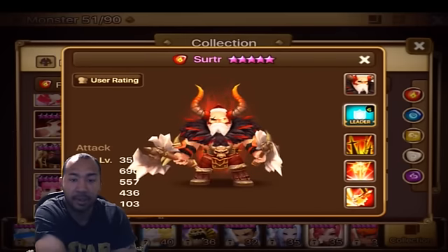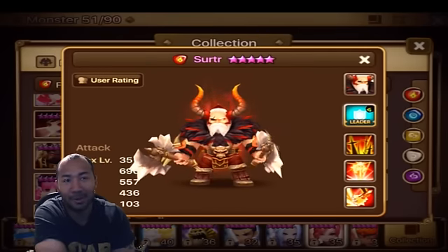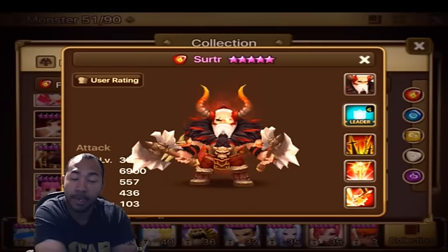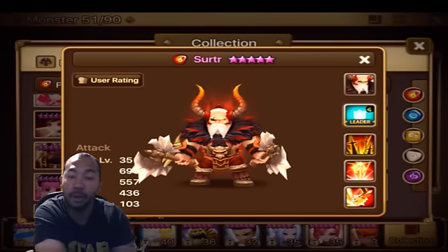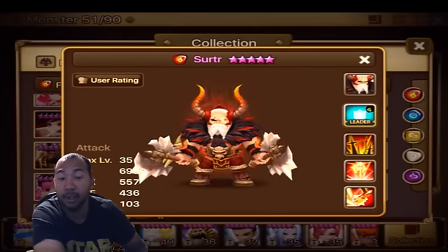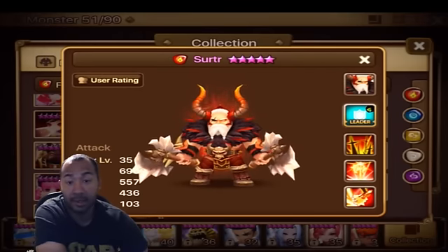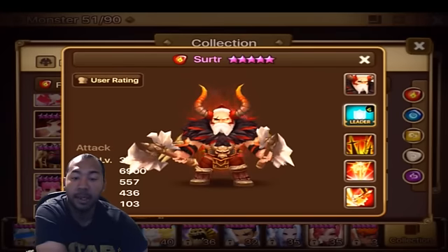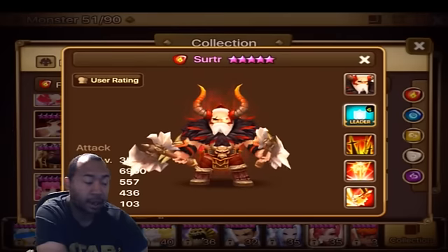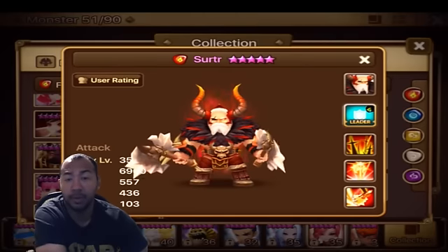So he's going to be one of those units teetering on farmable or not farmable. It's not going to hurt you if you don't farm him, and it's not going to hurt you if you do — but that's up to you and your box to decide when the Hall of Heroes comes out. Now, if you run into Surtir in the arena or guild battle, your biggest concern is honestly just to kill him. You're going to want to get rid of him quickly. If runed correctly, he can deal a lot of damage very quickly to any one of your team members. Make sure that if you do run into him, counter with water or another fire unit.